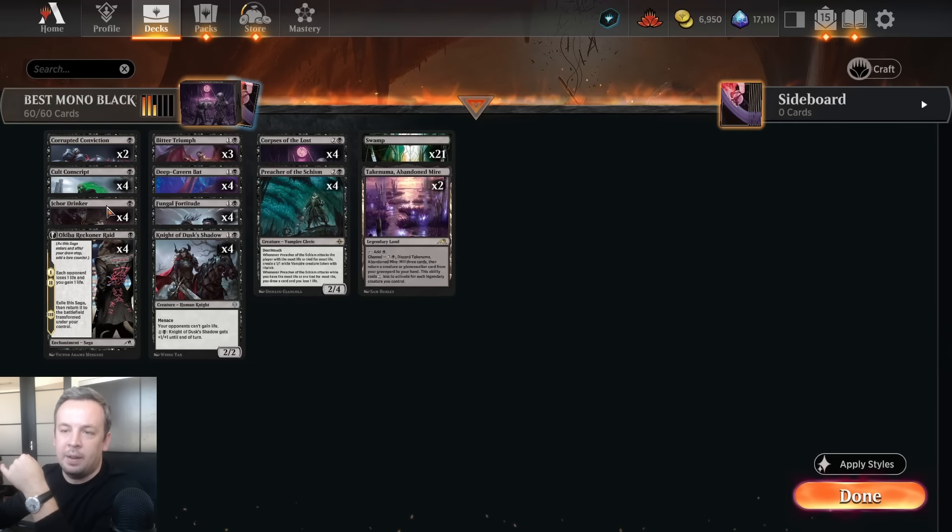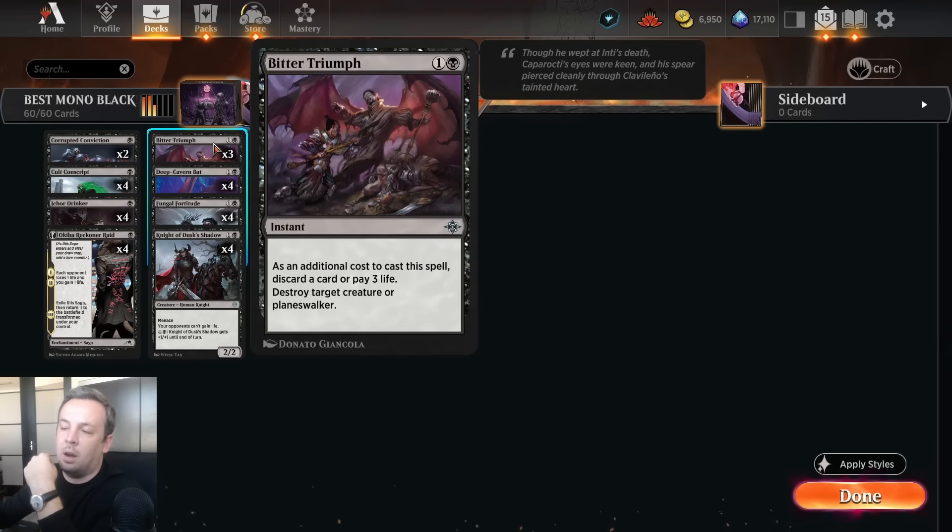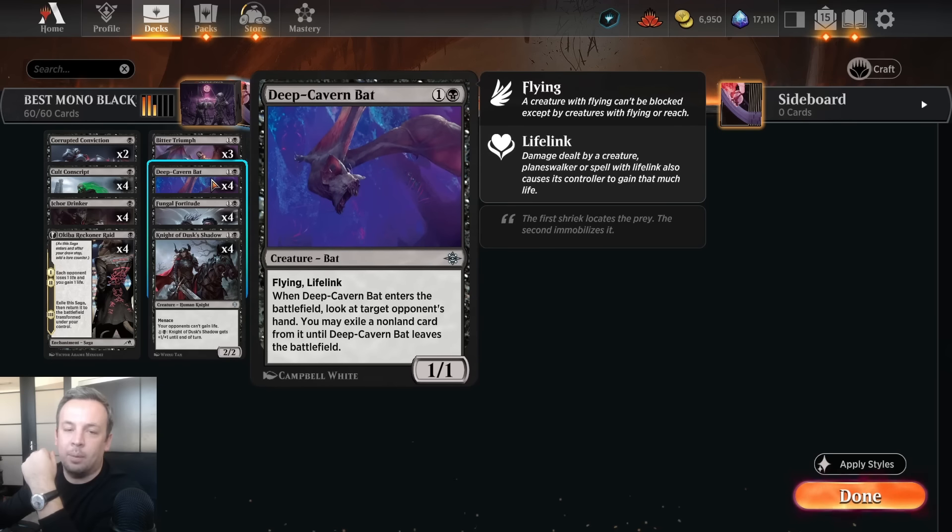Often we'll just play removal and lose three life because we have so much life gain. If we need a Descend trigger to bring our skeleton back to hand, we can just discard a land or some card we don't really need. Deep Cavern Bat — it's just the best. Flying, Lifelink, Disruption. Really a good defense against Board Wipes as well as pretty much everything else. You can mess people up with this, as I'm sure you know by now.